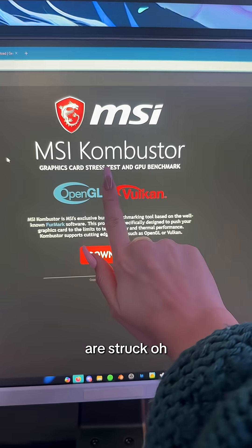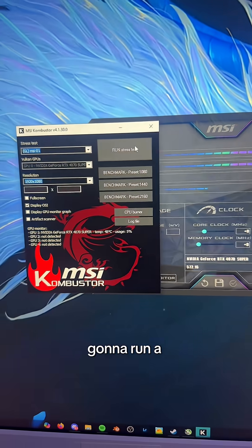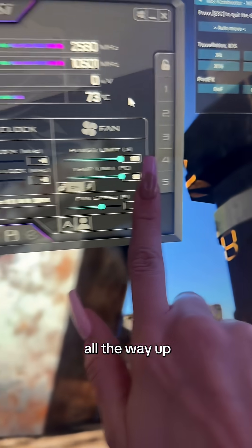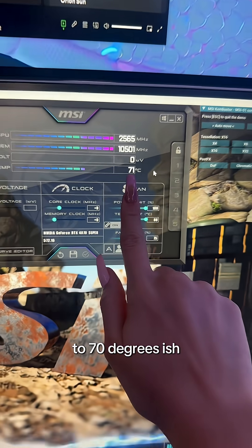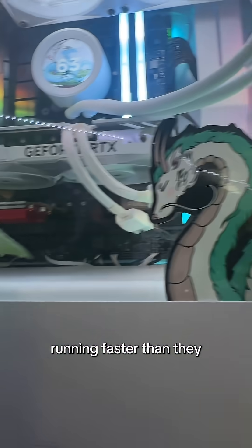I have the graphics card stress test running. In MSI Afterburner, I'm gonna click this and then run a stress test. I turn my power limit and my temp limit all the way up. I'm running the stress test in the background and turned my fan speed to 75, bringing my temp to about 70 degrees. I can hear my fans running faster than before.